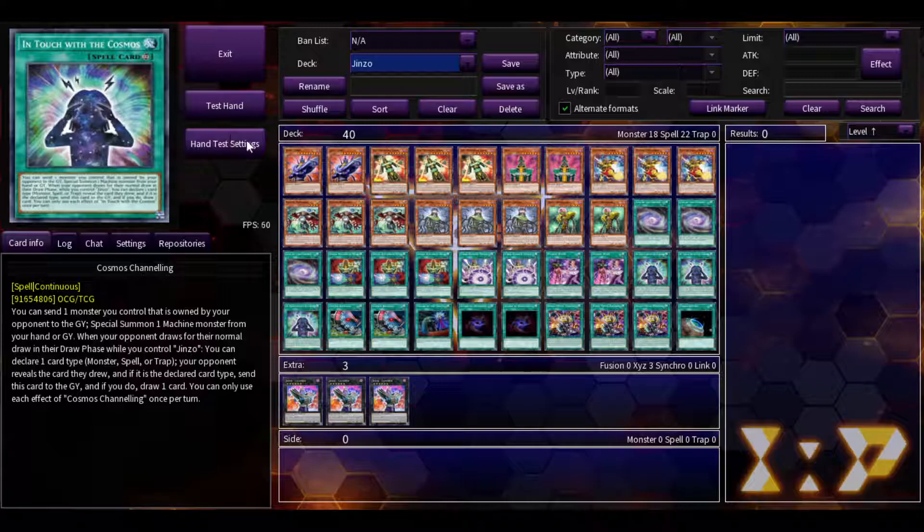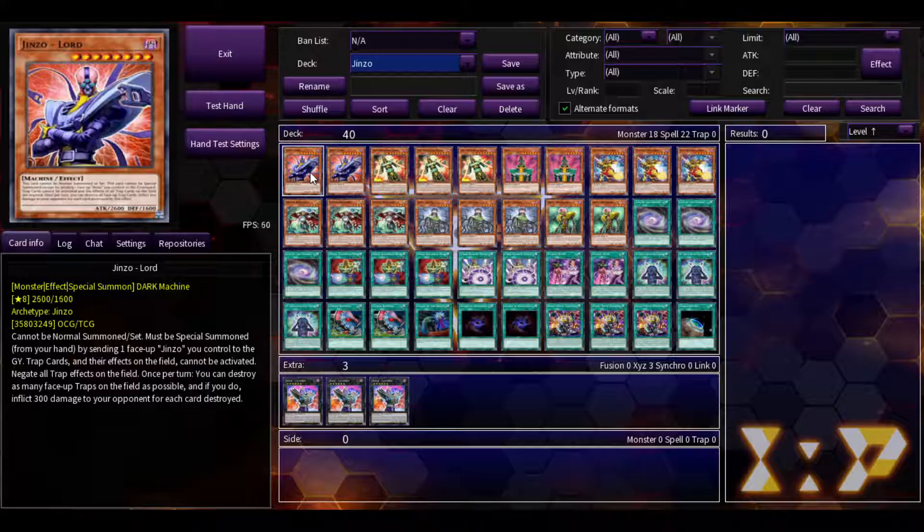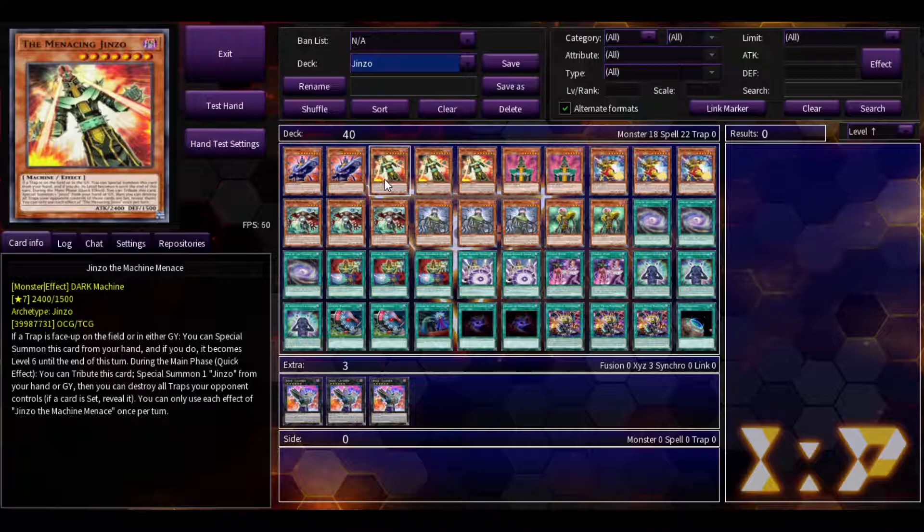We have Jinzo Lord — you can only special summon this by sending a Jinzo you control to the graveyard. It's basically Jinzo, but it also lets you destroy as many face-up traps as possible, dealing 300 damage to your opponent for each one, and it's a once per turn effect. I play two of those. Then you play three Jinzo the Machine Menace — as long as it's face-up on the field or in either graveyard, your special summon goes to your hand and it becomes level six, making it easier to access the extra deck. You tribute this to special summon Jinzo from your hand or graveyard and destroy all traps your opponent controls.